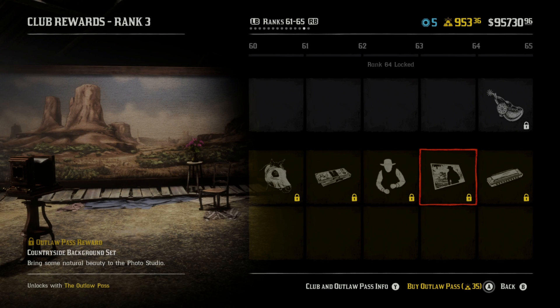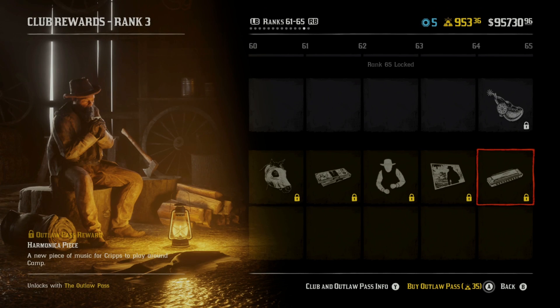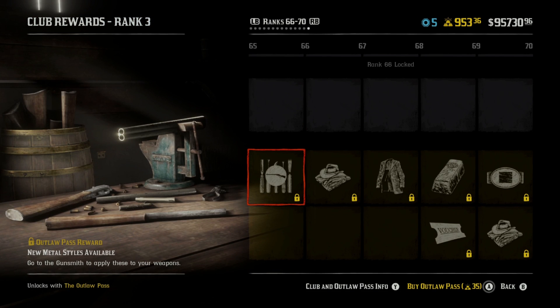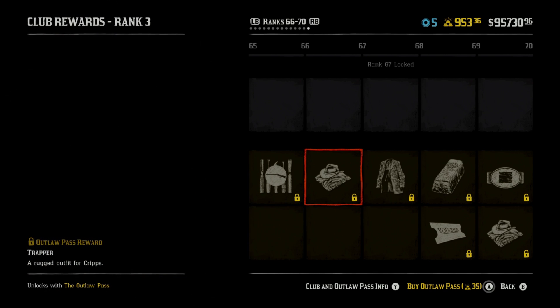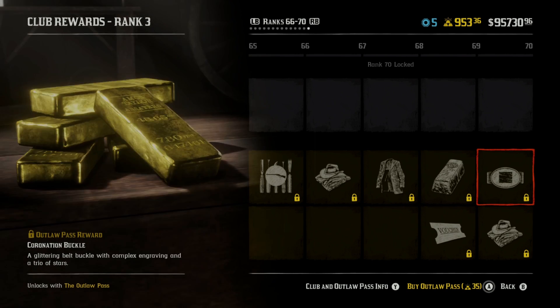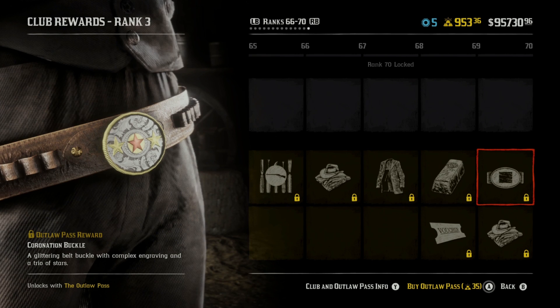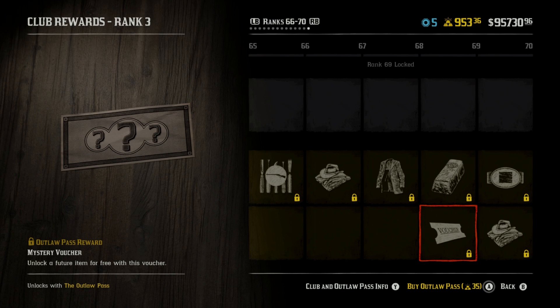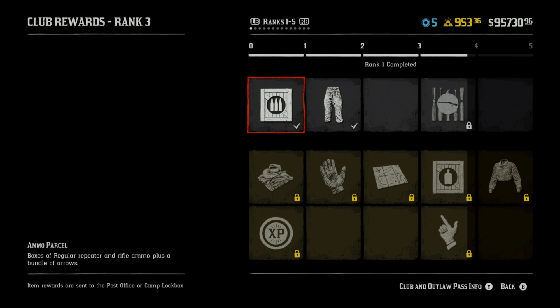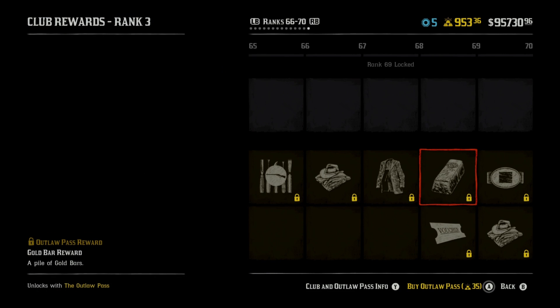A countryside background set for our photos. And a harmonica piece that you can play — so a couple of different harmonica pieces so far. New metal styles available. A trapper outfit for Crips. A coat. More gold. Another buckle. We're getting a mystery voucher — we don't know what that one's actually going to be about. The cordel. An outfit. And that's it — that's at rank 70.